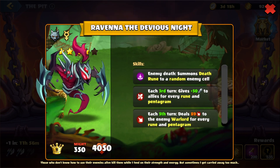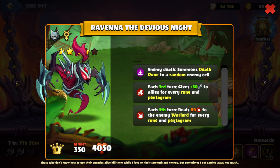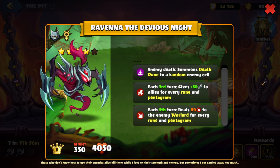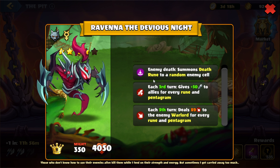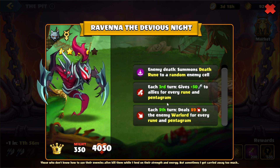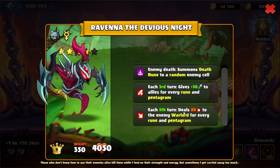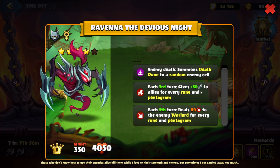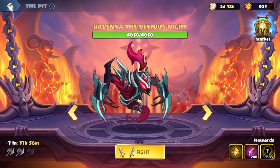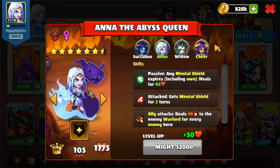Whenever an enemy dies, we'll summon a death rune to a random enemy cell. Every third turn we'll give an attack boost to allies for every rune and pentagram. And then on the fifth turn we'll deal damage to the enemy warlord for every rune and pentagram. So a death rune will show up whenever one of our heroes dies — we want to make sure we can clear out those death runes or have immunity. Every third turn there's an attack boost to their allies for every rune and pentagram, and on the fifth turn there's damage to our warlord for every rune and pentagram. So we want to clear out as many runes and pentagrams as possible. Because of all three of these skills taking advantage of pentagrams, I'm going to switch our warlord — I usually end up using the Geisha or the Orion here.